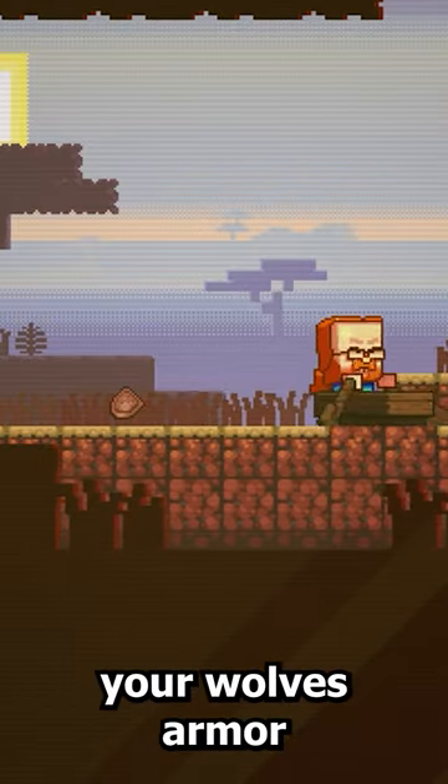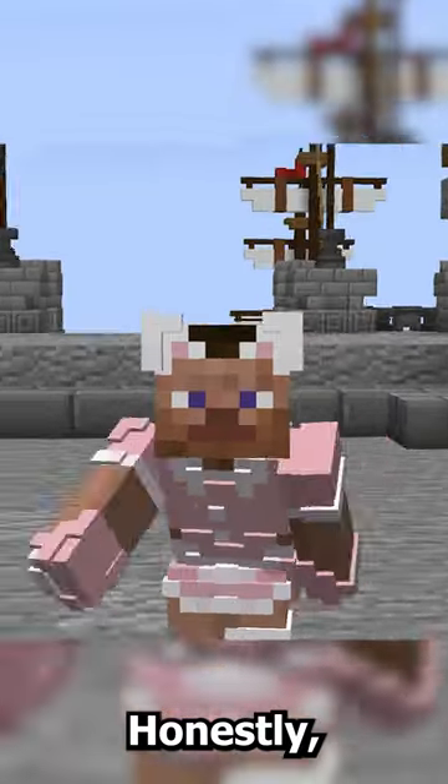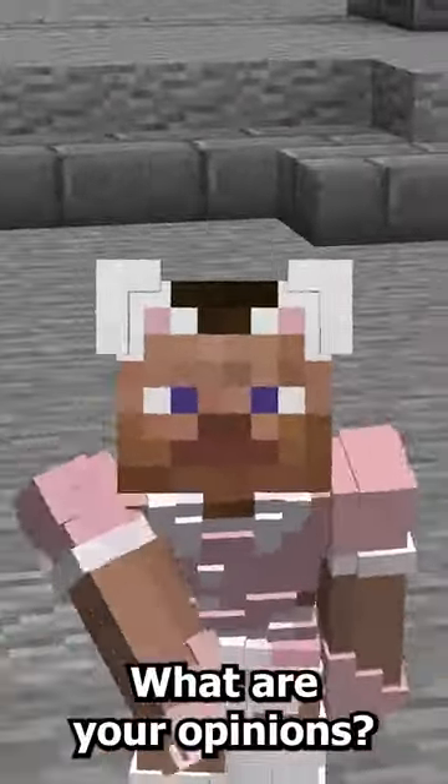The scute is used to make wolf armor. Like horse armor, you can give your wolves armor and an extra little defense for them. Honestly, I think this blows the crabs way off the chart and I think I'm going to be voting for this. What are your opinions?